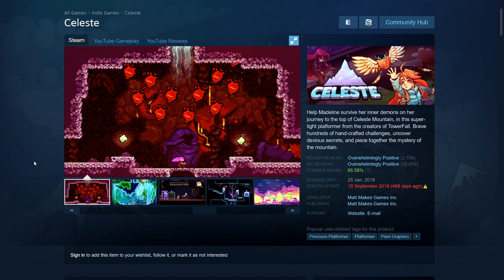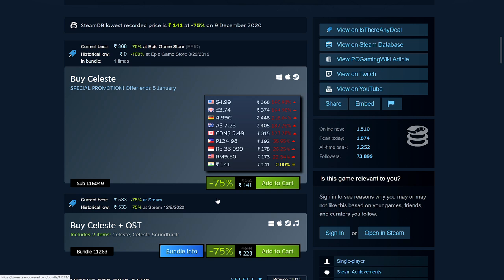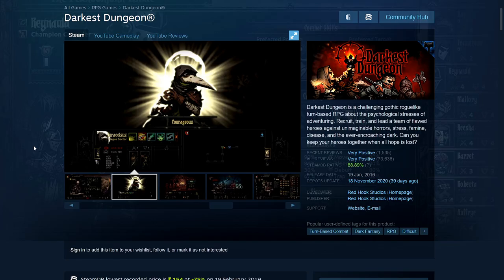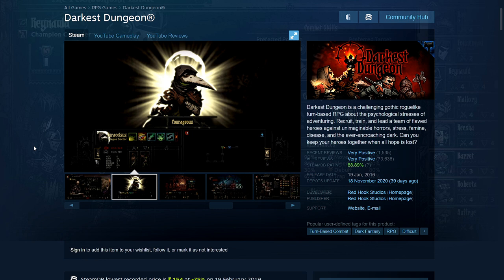Next is Celeste — another popular, difficult platformer. It's pixel art but has won a lot of awards and is overwhelmingly positive. It was also given away free on the Epic Game Store, so you may already have it. It's 75% off: 141 rupees, $4.99, £3.74, €4.99, $7.23 Australian, $5.49 Canadian. System requirements: 2GB RAM, Intel HD graphics, 1.2GB disk space.